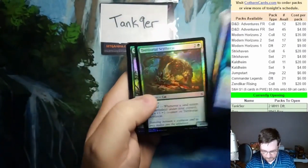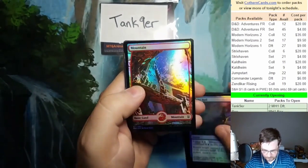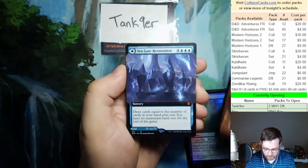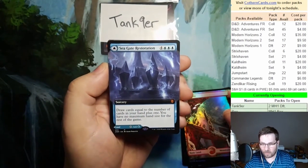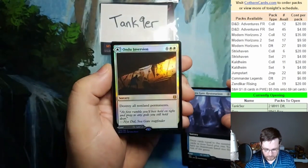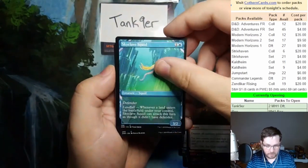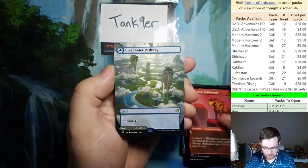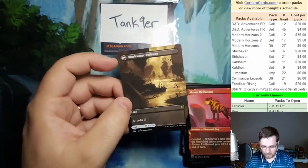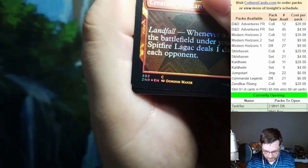We're hoping for an expedition here for Tank Niner — fetch lands would be amazing. We're starting out with a full art mountain. Seagate Restoration — that's a good hit. I think Myth is looking for one of these if you want to trade it, Tank Niner. Skyclave squid — Myth is looking for that. A Coom Hellhound. Clearwater Pathway — beautiful full art pathway here. Murk Water Pathway on the back. Got the foil now. We're looking for an expedition — let's see if we can hit it for Tank Niner.